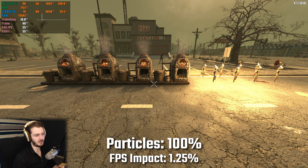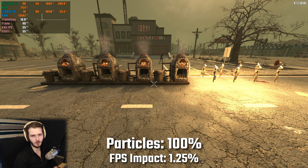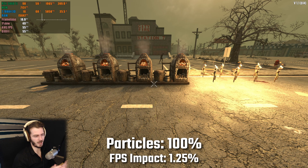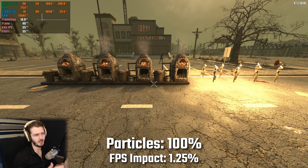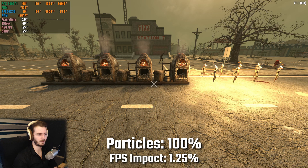For particle effects, the difference between 100% particles and 0% was only around 1% fps loss, though take this with a grain of salt because it's very difficult to benchmark in 7 Days to Die as every scenario is different. To play it safe, just set this to 0% — it doesn't improve game quality that much, but it can reduce fps by a drastic amount if you have a bunch of zombies bleeding or a late-game horde base with electric fence posts electrocuting zombies.